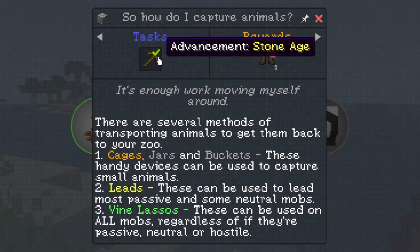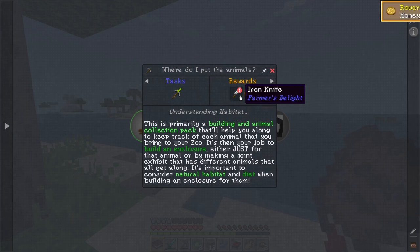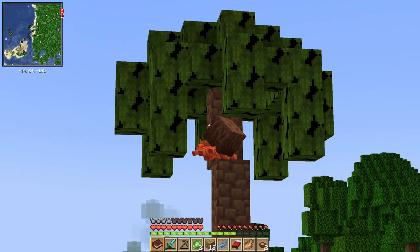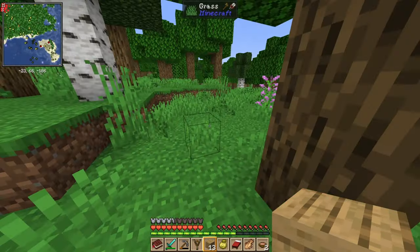We got some leather boots. This is primarily a building and animal collection pack. It'll help you keep track of each animal you bring to your zoo — it's then your job to build an enclosure, either just for that animal or by making a joint exhibit with different animals that all get along. It's important to consider natural habitat and diet when building an enclosure. A lot of exploring will be done, so be prepared. We also need an iron ingot to get a spyglass. You can choose what you slingshot — that's really cool. I suppose we need to go caving.